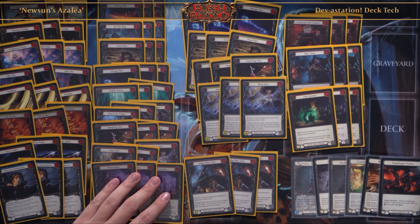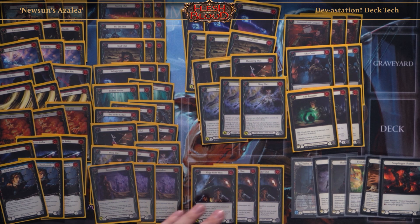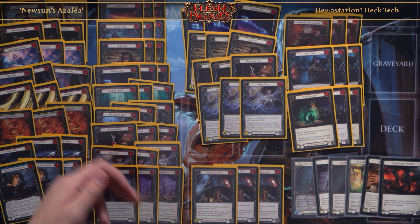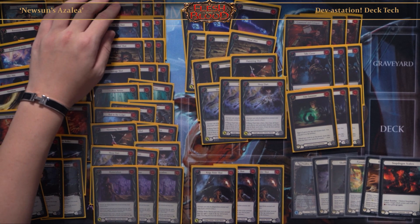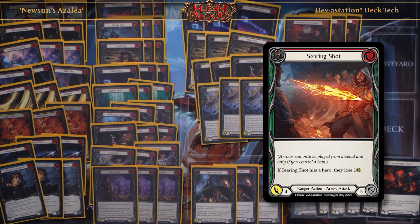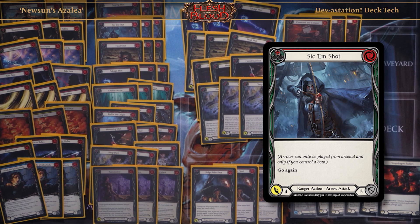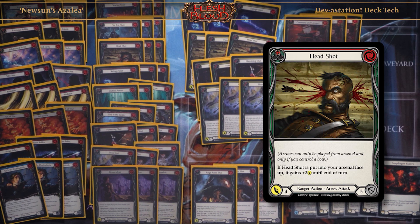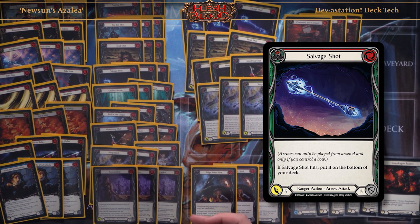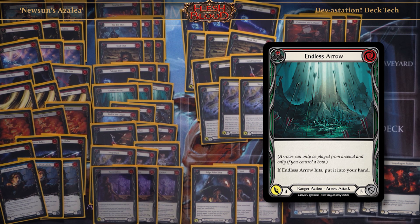For my arrows, the way I like to play is that my arrows either have Dominate or I have a pump like Take Aim and Minimalism to back it up. We're usually dealing seven or eight damage with or without Dominate. My arrows include: Steering Shot — zero cost, just a great zero-cost arrow attack for five damage. Second Shot — go again, go wide, a lot of damage at six power. Salvage Shot — a recyclable endless arrow. And a card that forces your opponent to block.